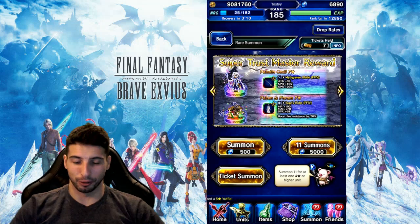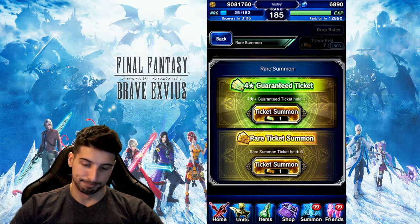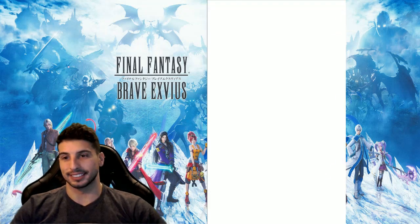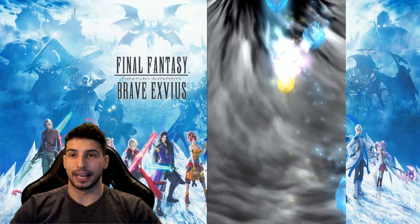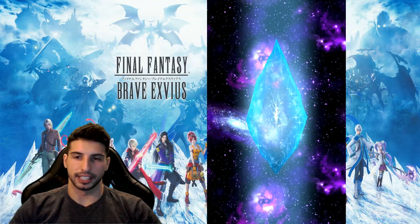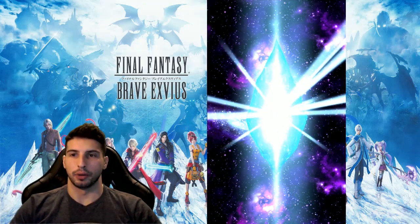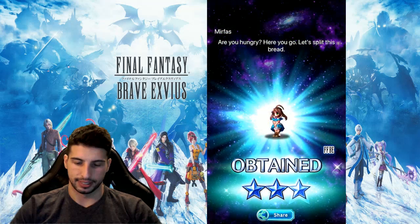You know, it's funny — last time I summoned for Warrior of Light, the same thing happened where I got an off-banner unit. Off-banner pulls are supposed to increase the rate of getting the banner unit. Well, one more of her and I can get a Super TMR, so it's something.